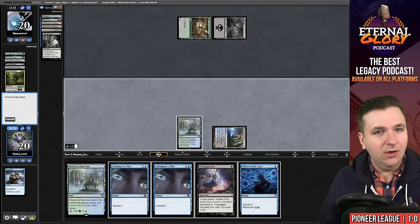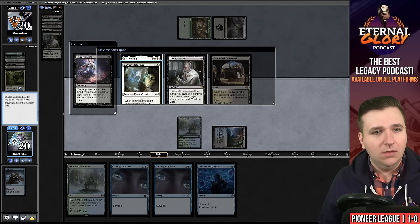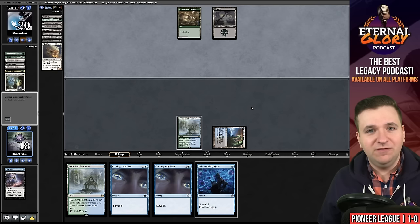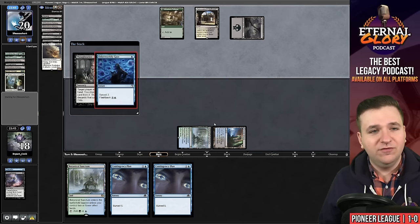They have their own Thoughtseize and a Raffine's Informant. We'll take the Informant — I don't even care about the Thoughtseize. Like, you're going to take a Contingency Plan? Whatever. I will cast Otherworldly Gaze in response.